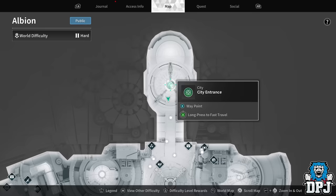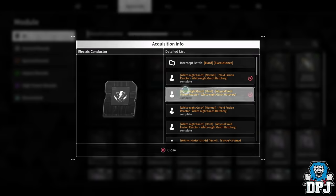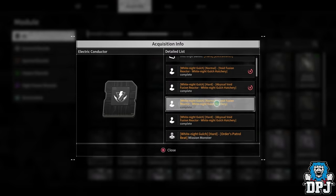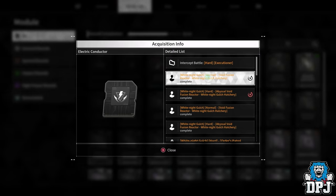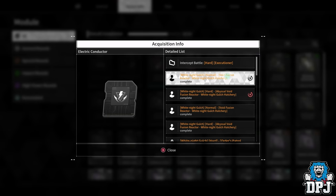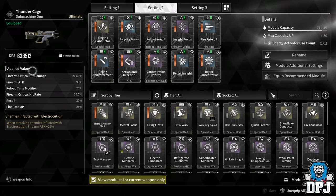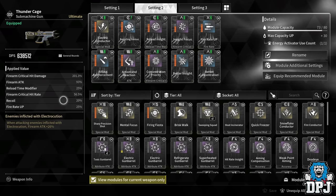You can get Electric Conductor from mission monsters, completing void fusion reactors, and various other areas. Go to your map, access info, and use the module search to look it up — the acquisition info shows pretty much everywhere it drops. I got mine from the normal void fusion reactor at White Knight Gold Hatchery while farming other stuff, but it does have a harsher drop rate than most drops.